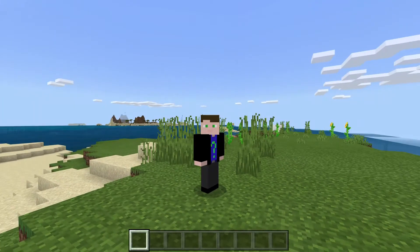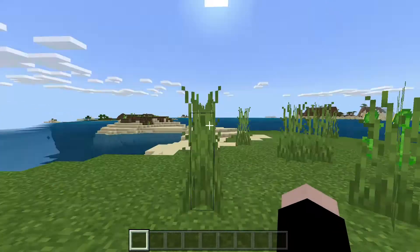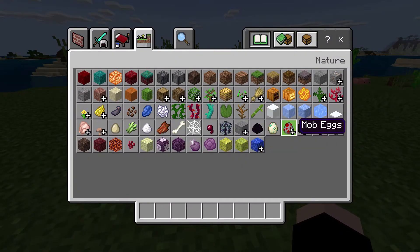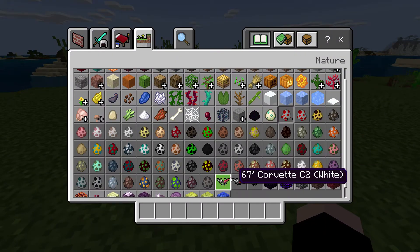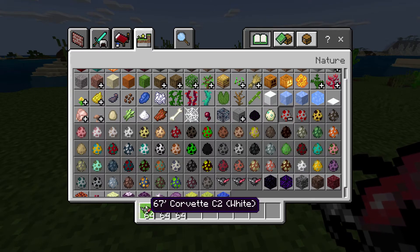Hello and welcome to a new video. Today I'm showcasing the 67 Corvette C2 addon. So this addon adds a 67 Corvette — I think it's called C2, maybe it's something else. I'm not a big car fan, but I think the 67 Corvette looks kind of good.